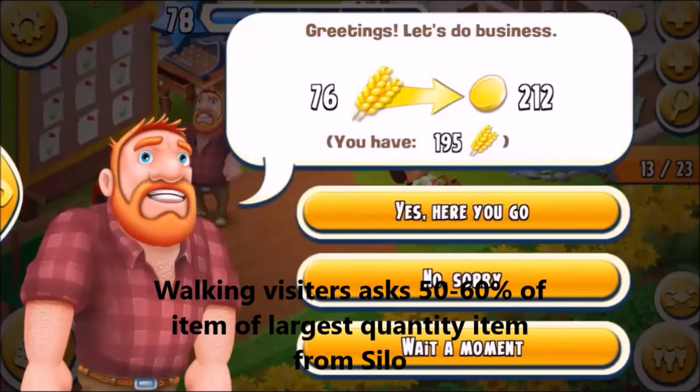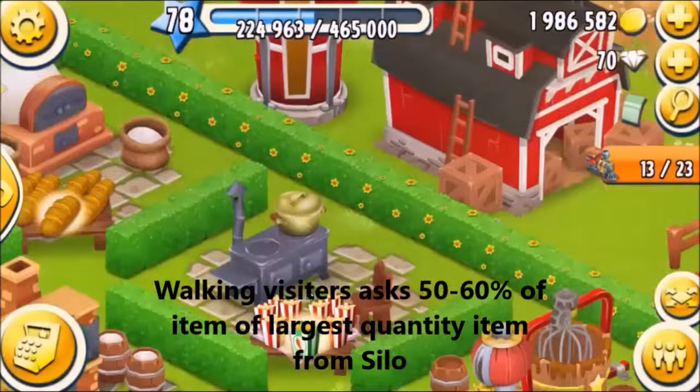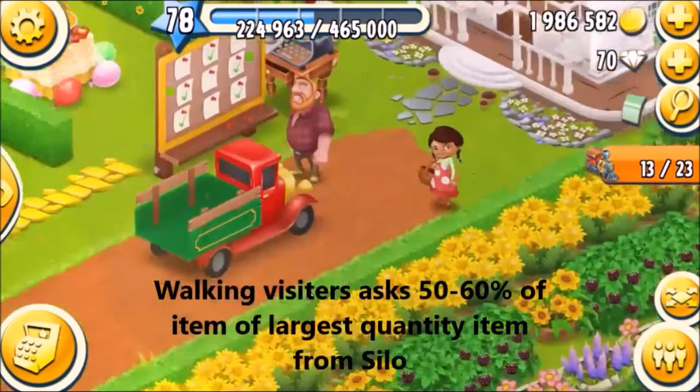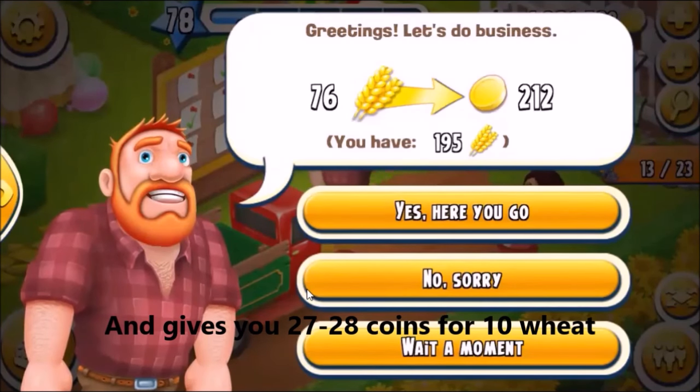When visitors come, they ask for items in the silo — basically the largest item in the silo. Around 50 to 60 percent of their requests are for the top items. The number of coins they return is approximately 28 coins for 10 wheat.